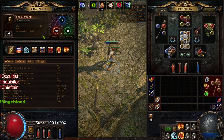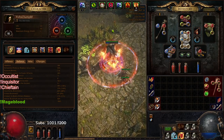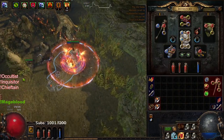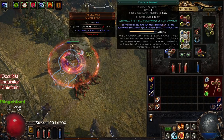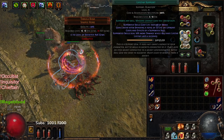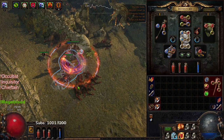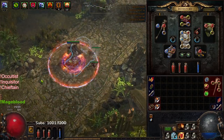Currently this character has 145 life regen per second and I want to break down where that comes from. If I turn on Righteous Fire right now, you'll notice I'm totally fine — I can run and kill mobs. Now granted it's not really ideal to run RF this early, but it works. This early the gems available are Efficacy and Life Tap. You get Elemental Focus at level 18; you can get Concentrated Effect, but nobody wants to run Concentrated Effect for clearing.